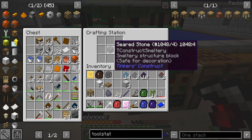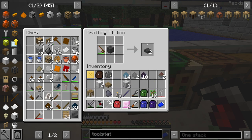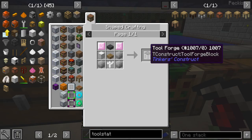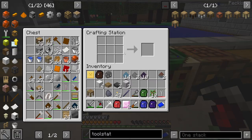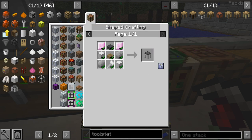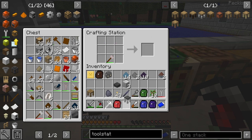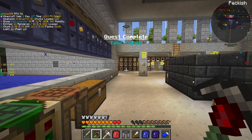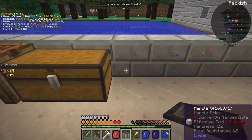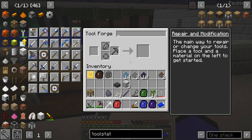We cut the seared stone in half for the slab. The tool forge is bookmarked and we've got everything we need. Let's place it down. I'll probably carry it around with me so I don't have to make another one.